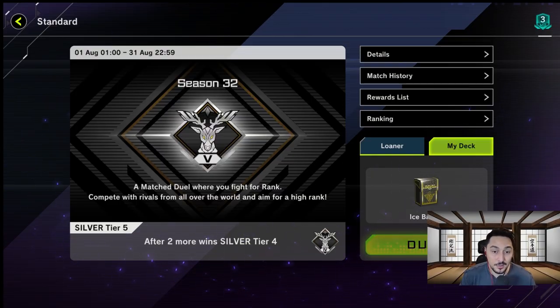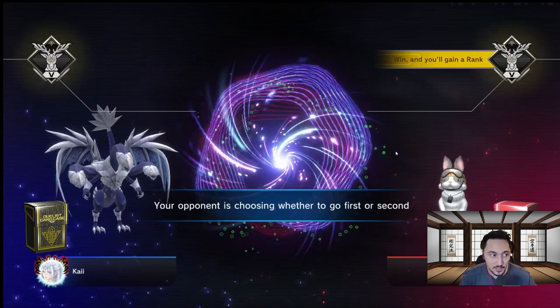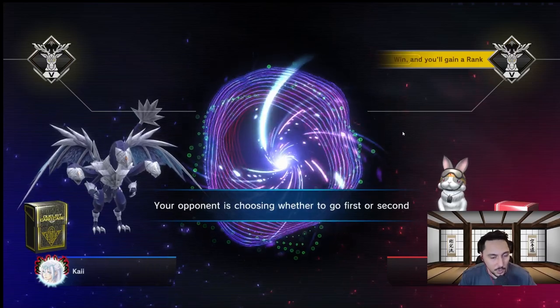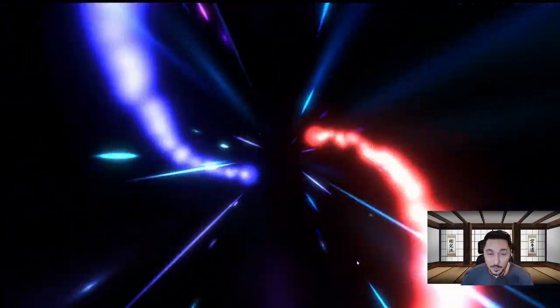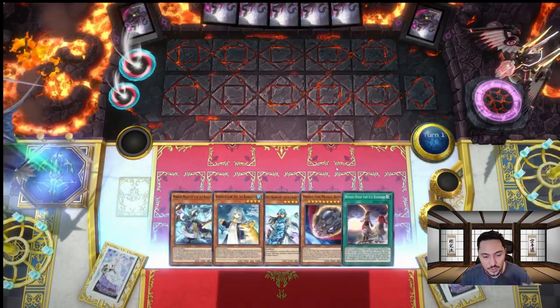I'm excited to try this in ranked. I'm only Silver right now because we were doing a series to get to Masters with Tri-Brigades. I'm going to try this deck in ranked as well — let's do three games. We are now Silver 5. Let's see if we can rank up with the Ice Barriers. Remember our deck is a first-going deck — if we don't go first it's not the end of the world, but we usually want to go first.